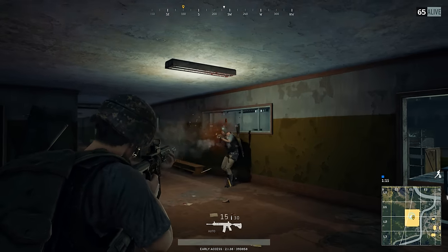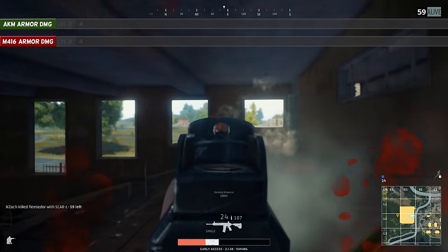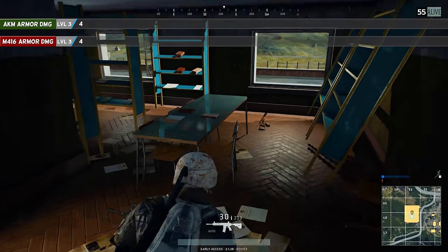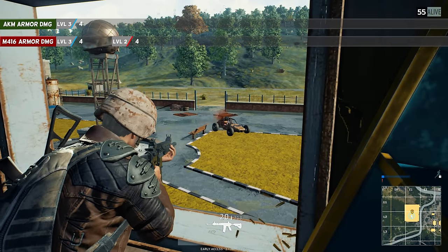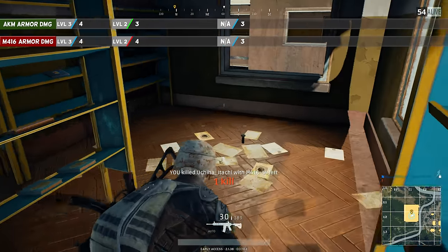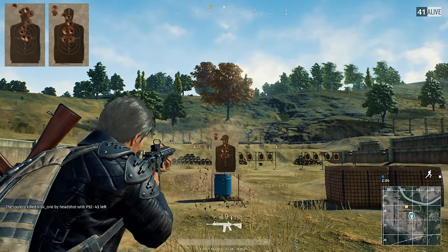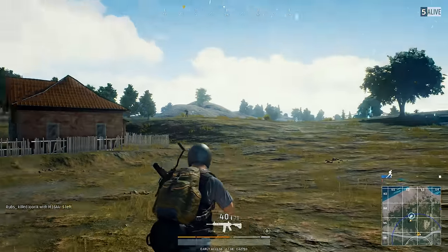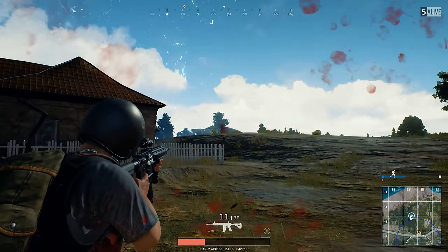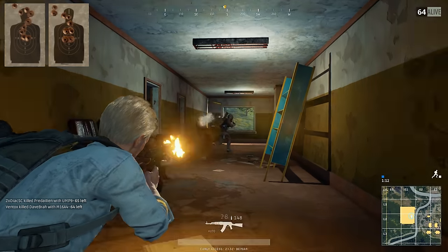You will need 2 headshots to kill with either gun, regardless of what helmet your enemy is wearing. Against level 3 body armor, both guns require 4 body shots. The AKM has one big advantage against level 2 body armor — the M416 needs 4 body shots to kill, but the AKM only needs 3. Both guns require 3 body shots against level 1 armor or no armor. The bullet pattern is slightly tighter for the AKM with a snake-like pattern, while the M416 has a less linear pattern before it pulls up and to the left. This is uncompensated fully automatic fire — no mouse movement to compensate for recoil — and both had 7 shots on target, with the AKM very close to landing 8.